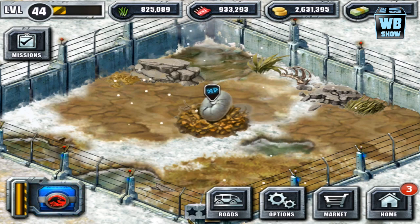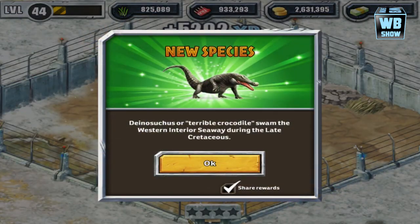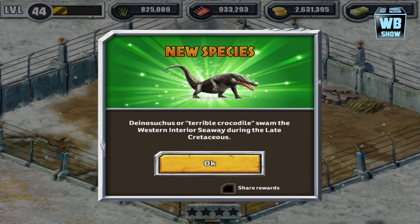It's almost gone. Here it is in its egg form. We're gonna hatch the egg now — and there it is. This is known as the terrible crocodile. I'm assuming it resembles a crocodile, that's why they gave it that name.